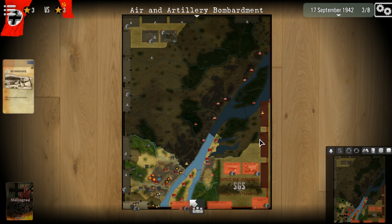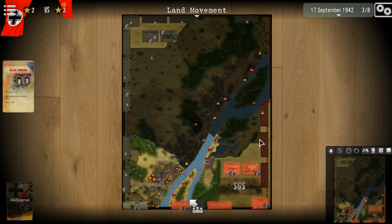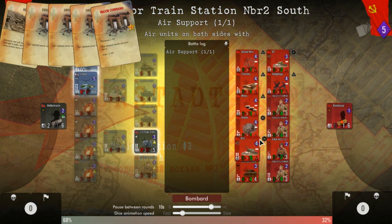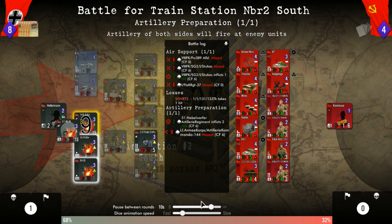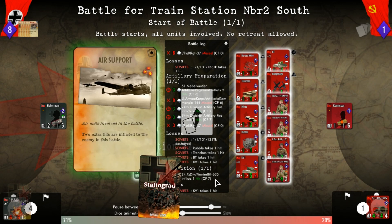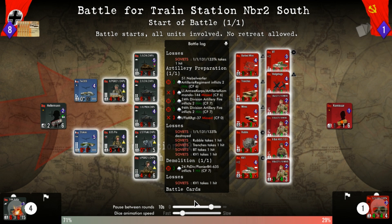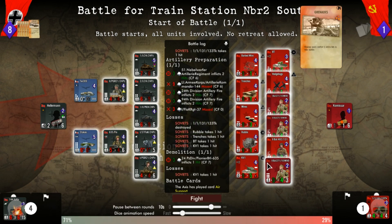Axis is attacking down at the bottom. He's coming in here — this is a good area we've got. He's got a stack of cards, he's gonna play that air support. Do we have any cards? Yeah, we're gonna throw in a few cards.